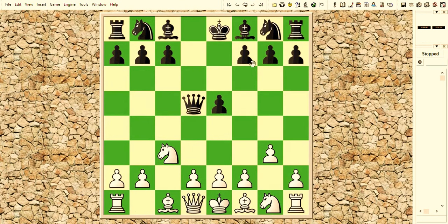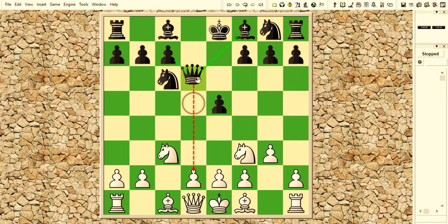Knight to F3, Knight to C6, Knight to C3 attacking the Queen, and the Queen back to D7.